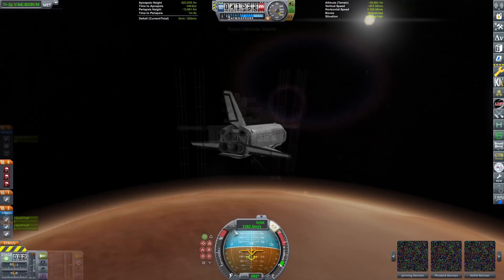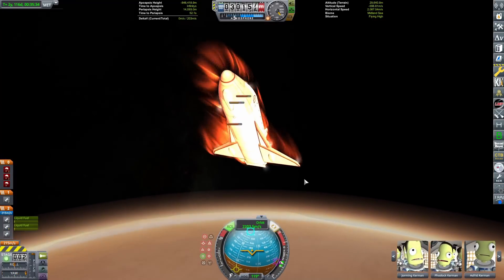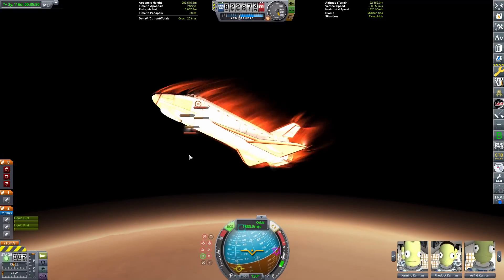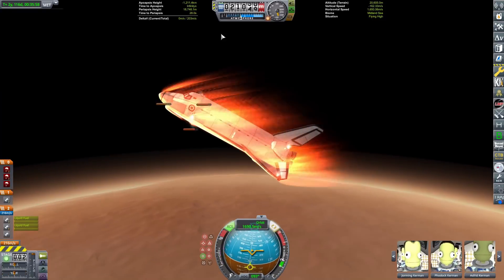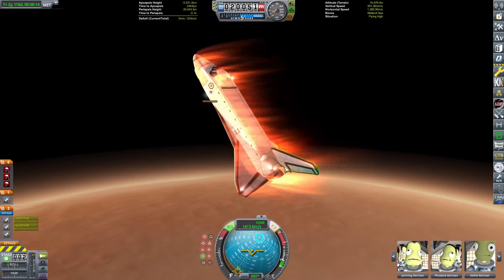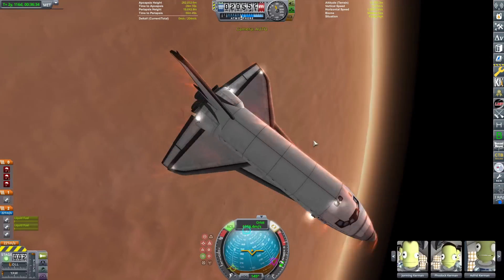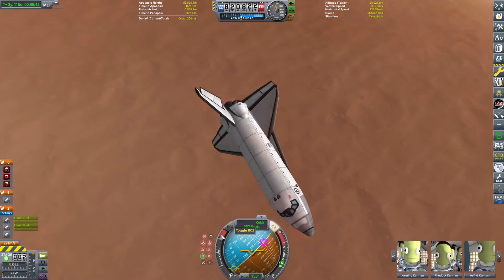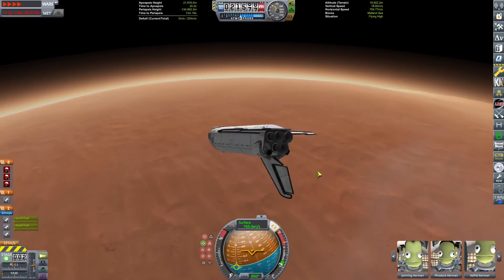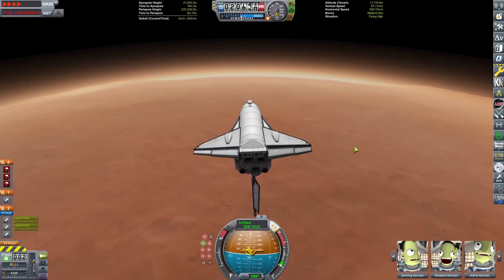While the Starship is transferring its supplies — pretend, right? — we can crossfade to the Shuttle which is now at Duna and starting its Duna entry. A lot of heating here. We have to be really careful not to melt that nose cone, which is very melty. We're actually going to aerobrake-capture and then deorbit in one big pass, trying to get as much surface area into the airstream as possible.